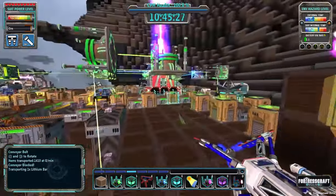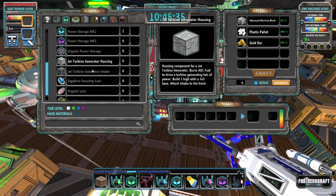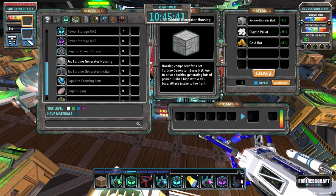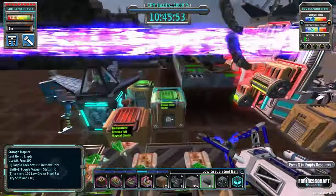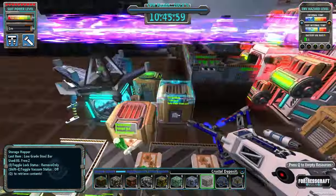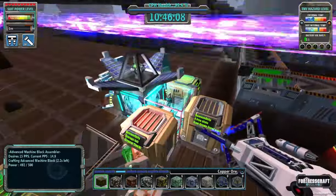I want to put one over just like that. I should have enough of the components — I need nine of these and 36 of these. Oh, I don't have enough, just shy. So let's put some more in there. I think I'm out of crystal — I need to go down and grab some more. I need three more advanced machine blocks to make that, so let's just sit here for a few seconds.